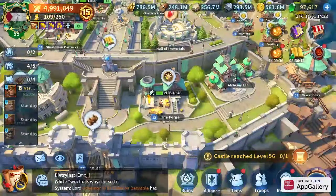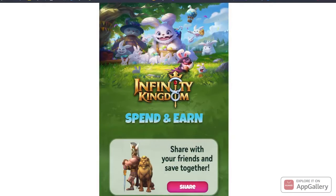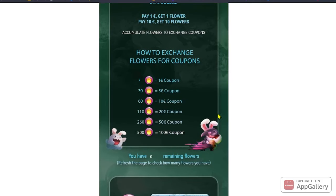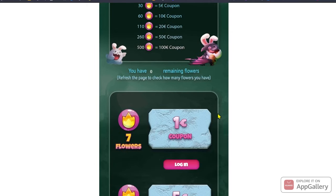I'm going to unlock some artifacts with you, but first of all guys, we have a sponsor for this video — it's Huawei App Gallery. We still have the flower campaign running and it's going to extend to the end of September. The link will be in the description below this video — up to 20% coupon cashback. You can check how many flowers you need to exchange for coupons, and these coupons work as real money for packages you can purchase from Infinity Kingdom.